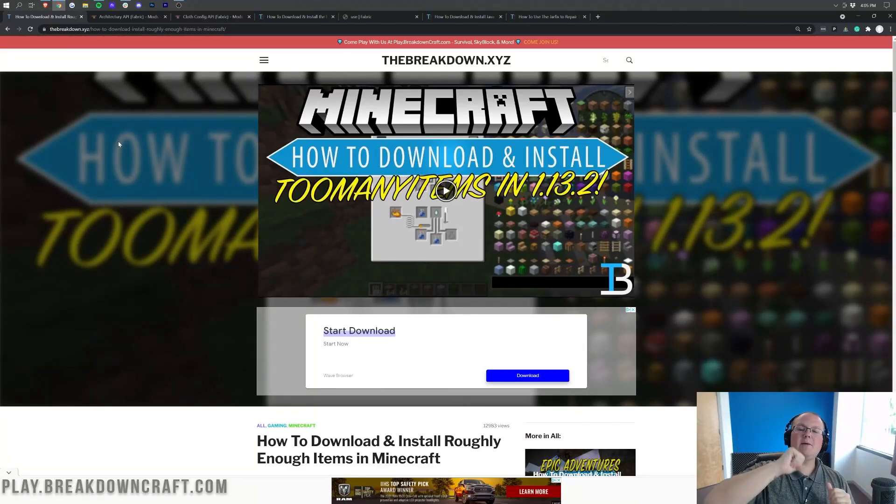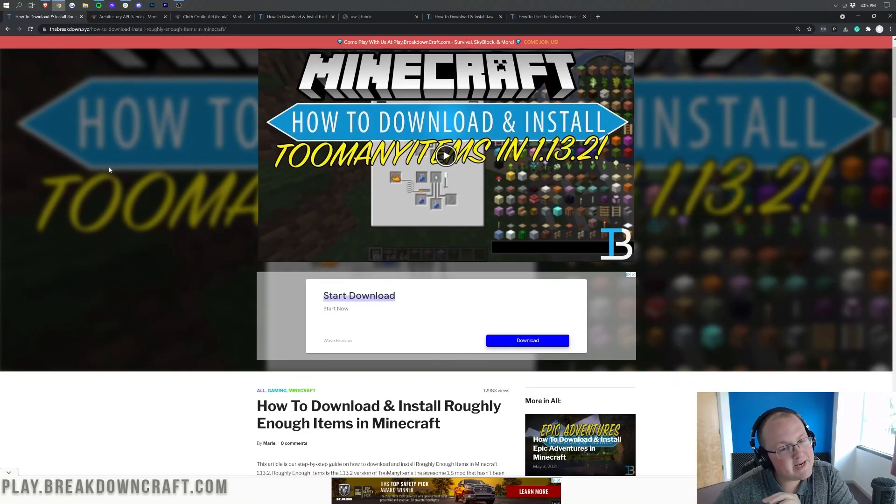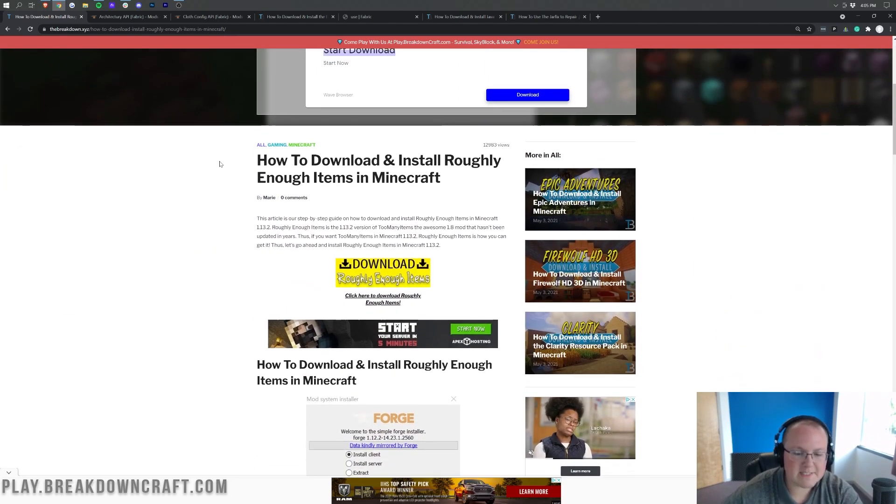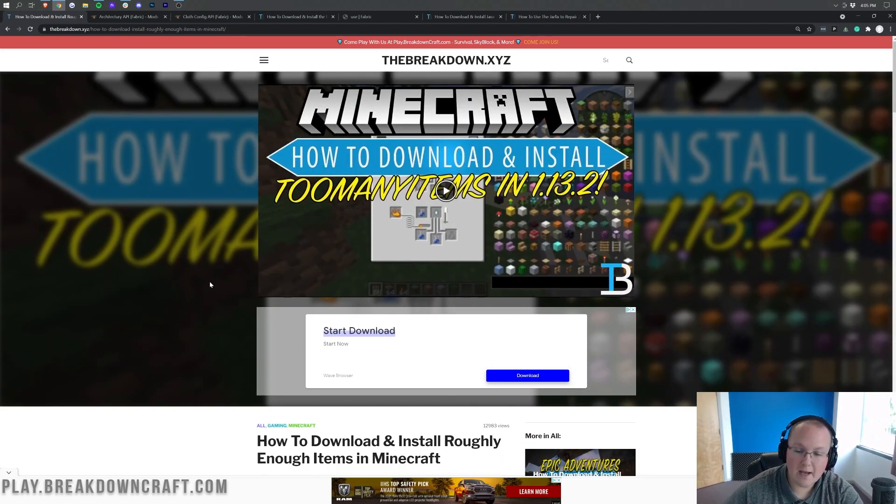Hey everyone and welcome back to The Breakdown. Today I'm going to be teaching you how to download and install Too Many Items, or Roughly Enough Items, in Minecraft 1.17.1. Roughly Enough Items is basically very, very similar to Too Many Items, except it's updated for 1.17.1.